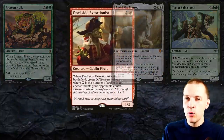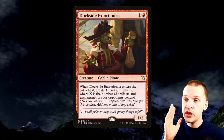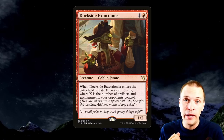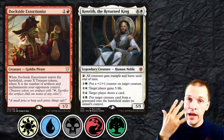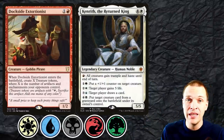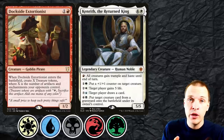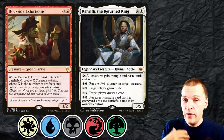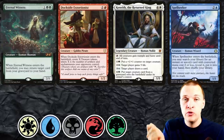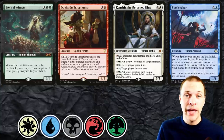Let's talk a little bit more about sac outlets and Dockside Extortionist. If we have a high density of sac outlets inside the deck and a very efficient way of reanimating Dockside over and over, then we can create a very efficient combo with this goblin. All I need to say here is Kenrith — we get access to all five colors and can easily reanimate Dockside. As long as Dockside is making six treasures or more, depending on the sac outlet you have, you're generating infinite mana and can win with your commander. With Kenrith and various sac outlets, you can utilize a lot of ETB creatures: you cast them, sac them, reanimate them for various values.